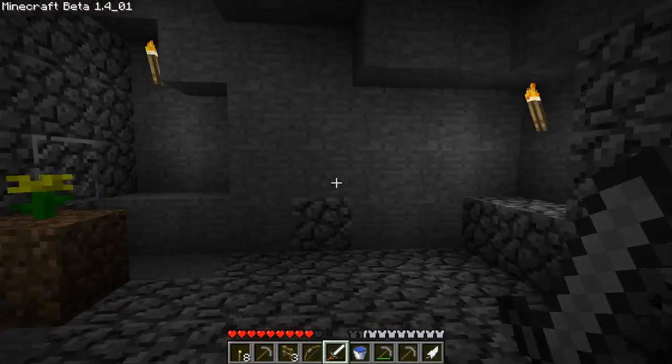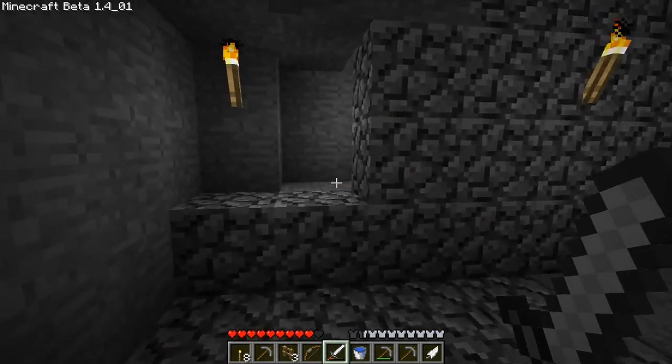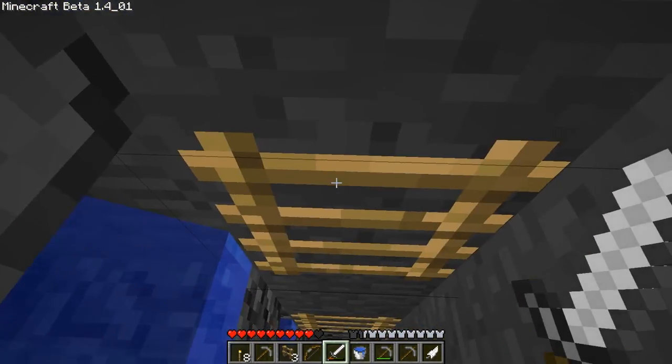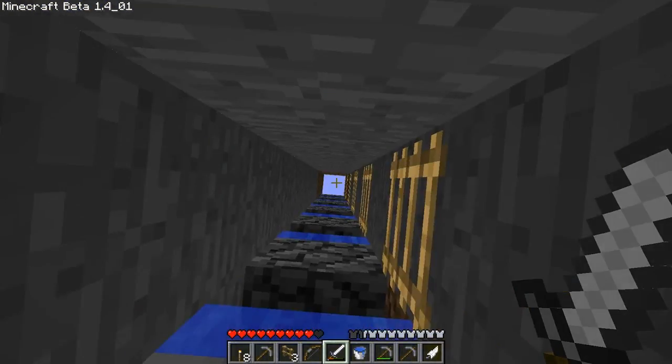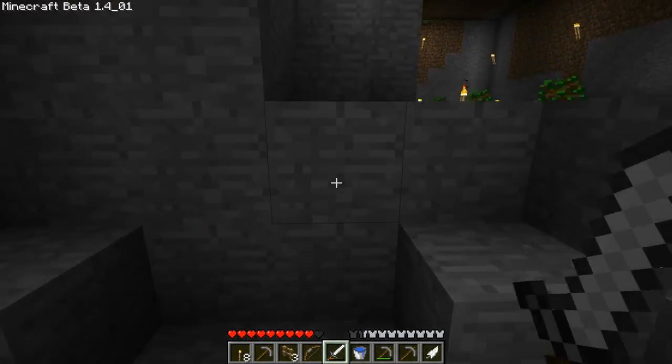Now let's get to the actual Beta 1.4 updates. Let me quickly check my notes since I didn't really come prepared. Wheat does grow more quickly now — that's pretty nice. They finally changed a hotkey — that's awesome. A lot of bug fixes too. And this feature is finally added: you can sit on a ladder without moving. That's an awesome thing. The other two main things in this update are wolves and cookies.